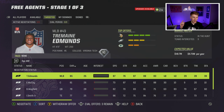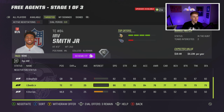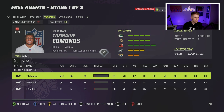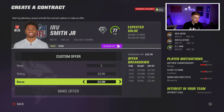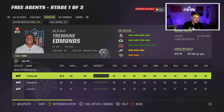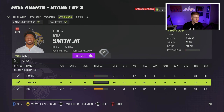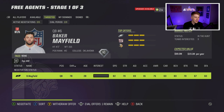In free agency I have five offers out: Tremaine Edmunds, Eric McCoy, Baker Mayfield, Irv Smith, and Chris Barnes. I really want Baker here as quarterback, and I want Irv Smith back. We sign McCoy and Chris Barnes right away. Irv Smith is in play and I want him back badly — we end up signing McCoy, Irv Smith, and Chris Barnes. We miss out on Tremaine Edmunds, which is okay.